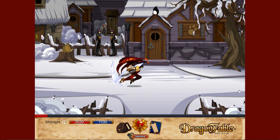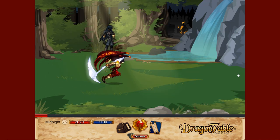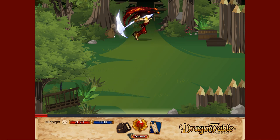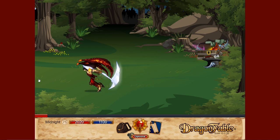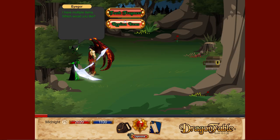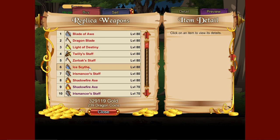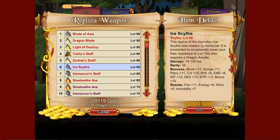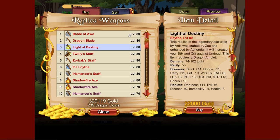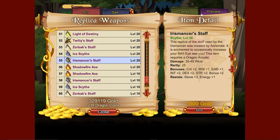To get this weapon, keep going to the right — go up, then to the right again, keep going right, then up again, then to the left, left again, and then up, and you get to this NPC. Go to Shop, then Replica Items, then Dragon Amulet items, and the Ice Scythe is here. You can get it at different levels. There's also other cool stuff like Light of Destiny, Blade of Ore, and Zarbak Staff.